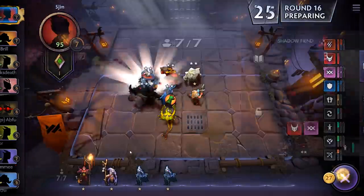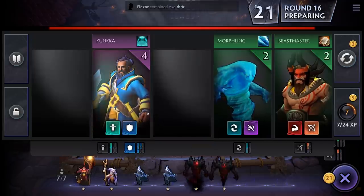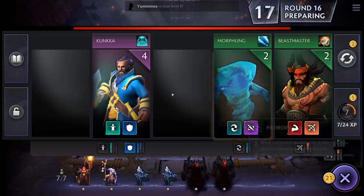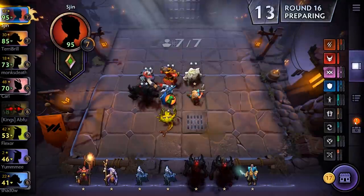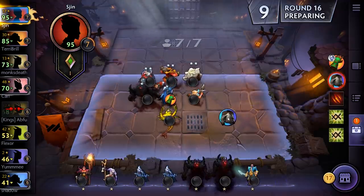No — lots of Shadow Fiends on there. I'll take that. Even Kunker as well, who's a Warrior with a great stun. So we'll pick him up. The item we got was the Chainmail — that's pretty good. We can put this on someone we don't want to die. I reckon we'll put it on Lycan.